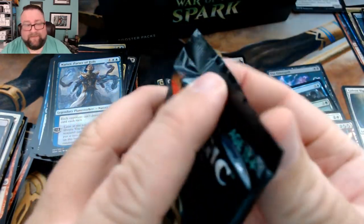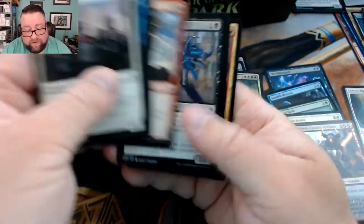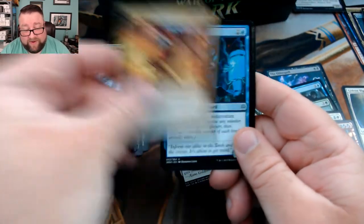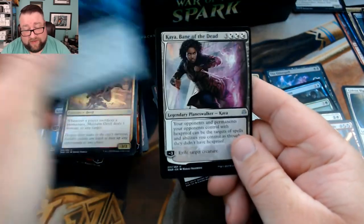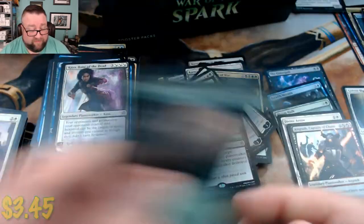Kind of like that! We got Mayhem Devil, Flux Channeler, Kaya Bane of the Dead, and then we got another Elder Spell — but that one's not foil.